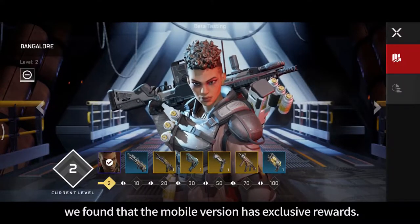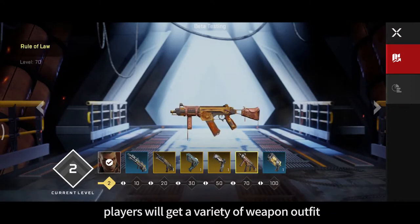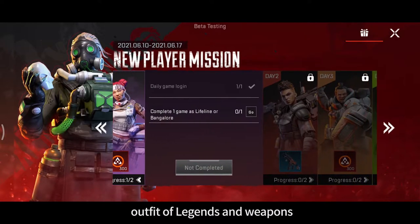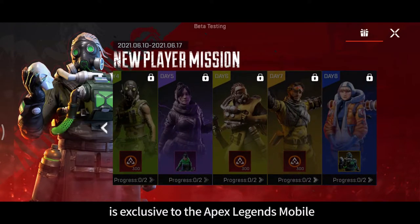During the game, we found that the mobile variant has exclusive rewards. As the level increases, players will get a variety of weapon outfits. There is also a 7-day task in this test — complete the task every day and you will get legendary tokens, legendary outfits, and weapons. These two reward types are exclusive to Apex Legends Mobile.